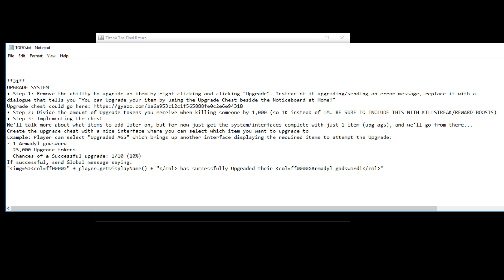The upgrade chest will have a nice interface where you select which item you want to upgrade, which brings up another interface showing the items required. For an upgraded AGS you'll need 1 Armadyl God Sword and 25,000 upgrade tokens, with a 1 in 10 chance of a successful upgrade. So on average it'll take 250,000 upgrade tokens and 10 AGSs to get a successful upgraded AGS. It'll announce to the server when you succeed, and we may add different upgrade tiers as well.